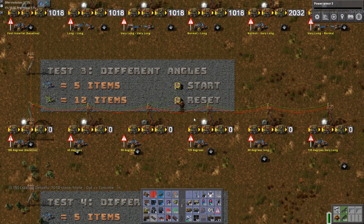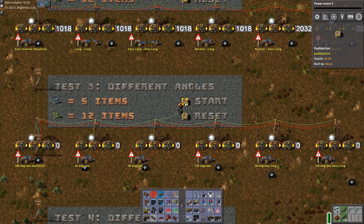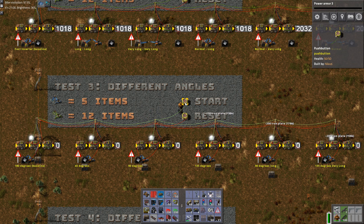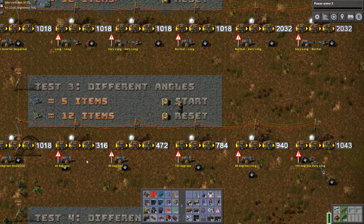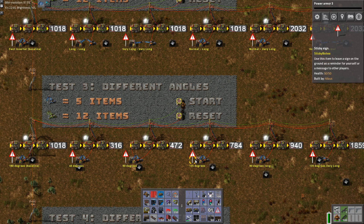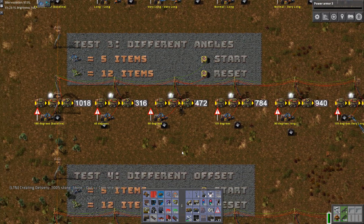This is where it gets really interesting — testing angles. With Bob's inserters you can twist the angles. Let's run the test and see what we get. What we're seeing here is the 180-degree reference — that's the normal one — and the other ones get a lot faster. The longer the angle, the more angular movement there is, and that's what takes time. It's basically proportional — something like 313, 700-800, and 1000 ticks. The bigger the angle, the more angular movement. This last configuration is just plain silly — don't ever do this unless you need to.